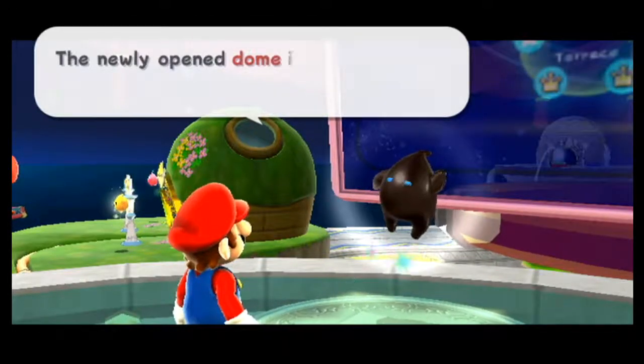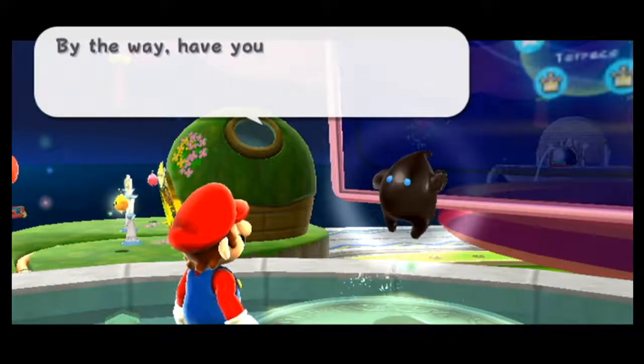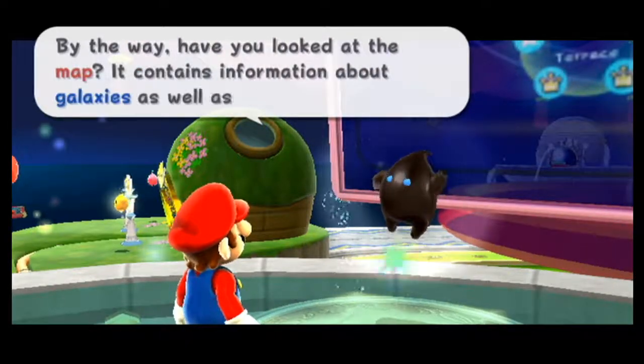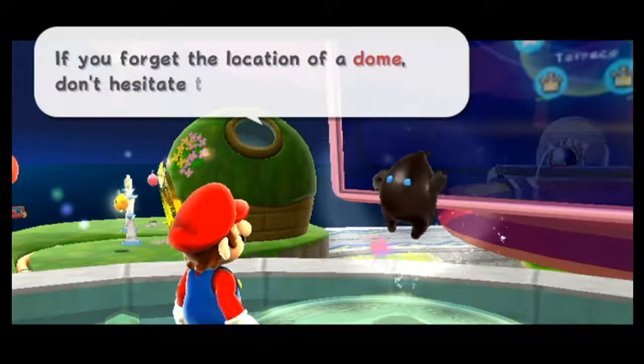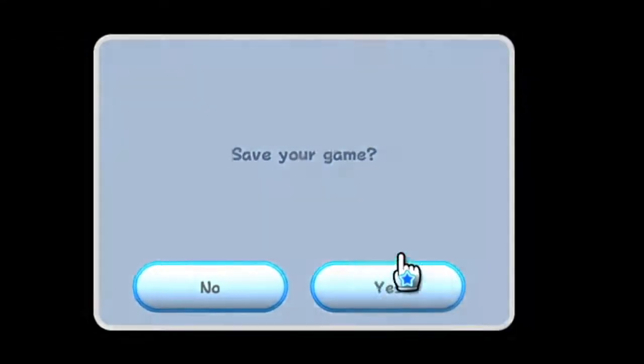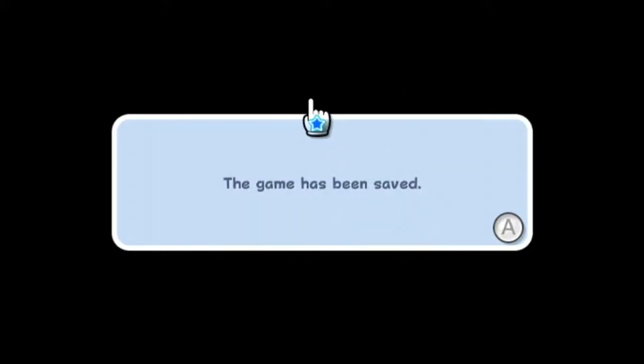That ball of flame represents the power of the observatory, the beacon. When you recover a Grand Star, a little power will be restored and the beacon will grow so the observatory can fly through the universe. Once all the power is restored, we'll even be able to find the center of the universe. The newly opened dome is called the Fountain — it's really quite relaxing.